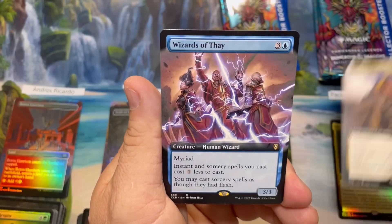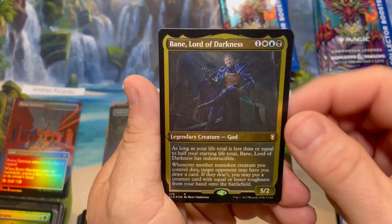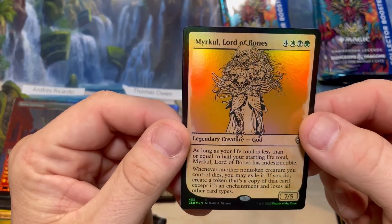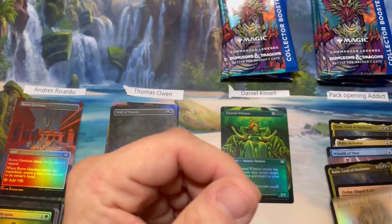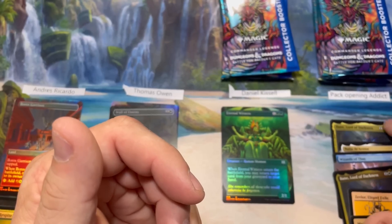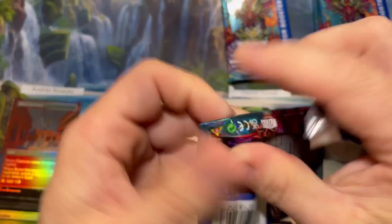Bane Lord of Darkness, Nalia, etched foil Bane, Zevlor, and a showcase foil Merkle of Bones. That pack was five rares and a mythic — holy moly, that feels like a stack! Pack two for Daniel: Ettercap — it's a spider beast, as if being a spider wasn't bad enough. Mentor of the Meek, such a good card if you like to play humans or white weenie. This was a rare not long ago — extended foil Mentor of the Meek out of Double Masters.